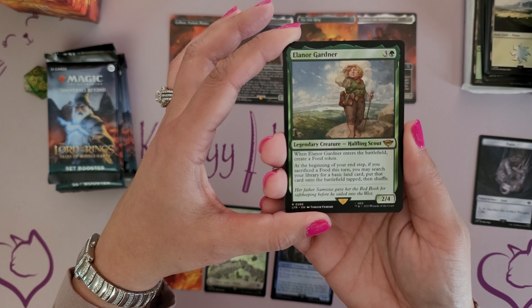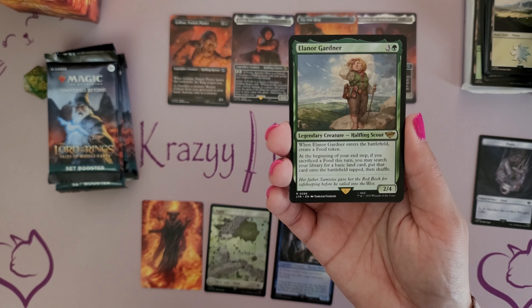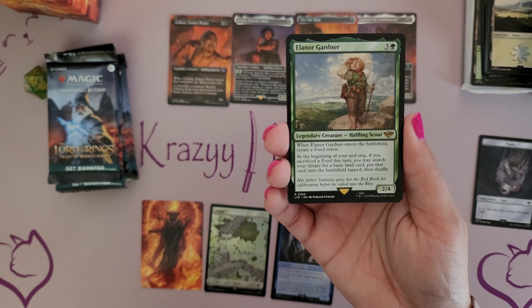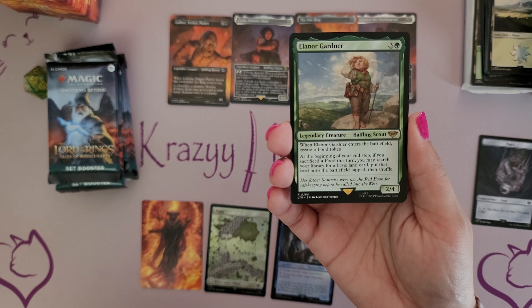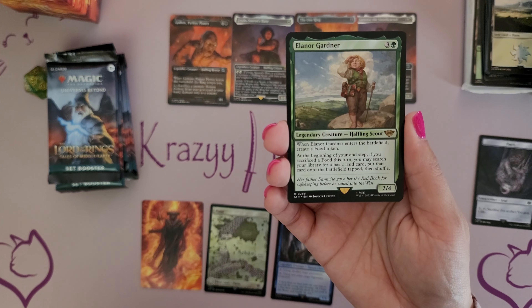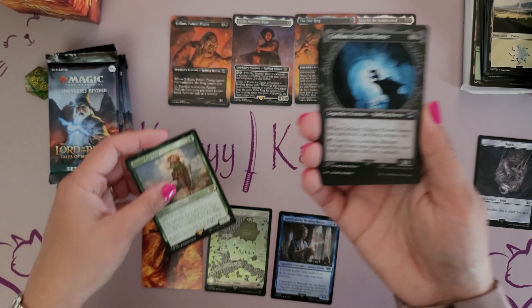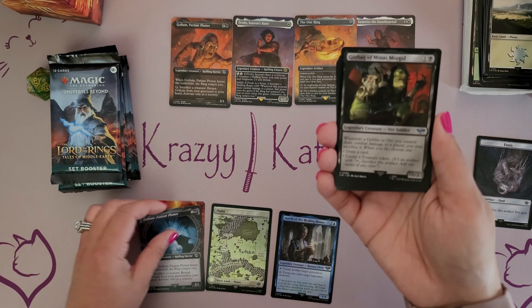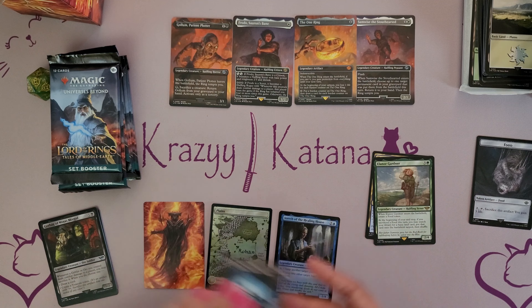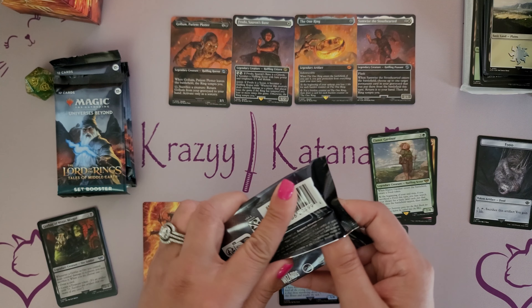Also, before we move forward, this pack has a double rare. Eleanor Gardner, the Legendary Creature Halfling Scout — she enters the battlefield and creates a food token. At the beginning of your upkeep, if you sacrificed a food this turn, you may search your library for a basic land card, put that card onto the battlefield tapped, then shuffle. So double rare, and that cool ring treatment. So we'll put that to the side and move to pack number two.